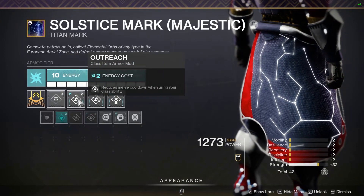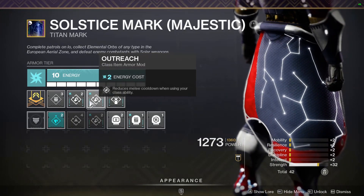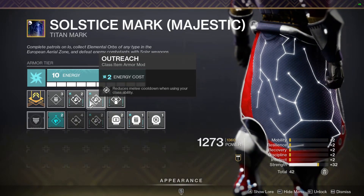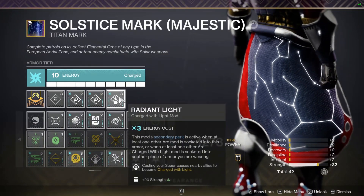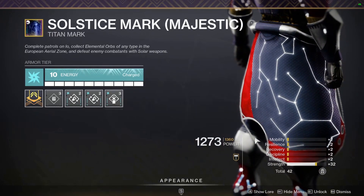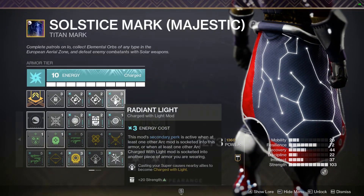On my Titan mark: a Strength mod, double Outreach mod — whenever I use my class ability I get a nice chunk of melee cooldown back — and with the fragment that gives class ability energy on defeating frozen targets, this works very nicely together. I'm also using the Charged with Light mod that gives plus 20 Strength on super cast, which gets me to that 100 Strength stat easily and opens up a lot of mod slots.